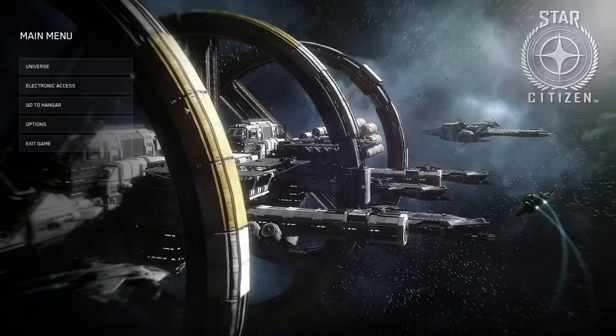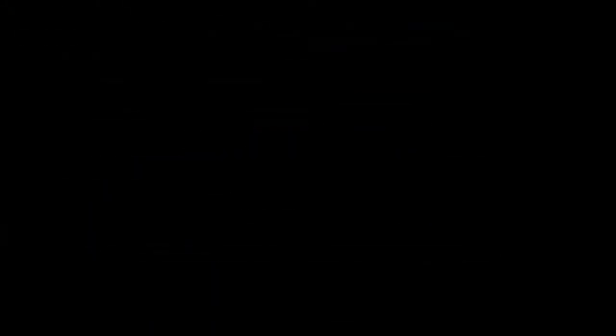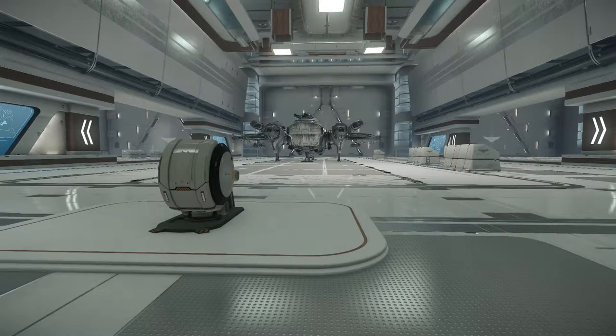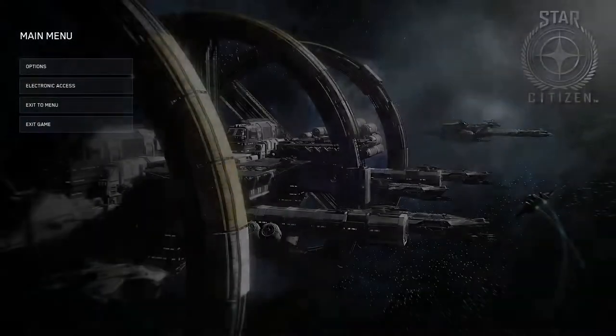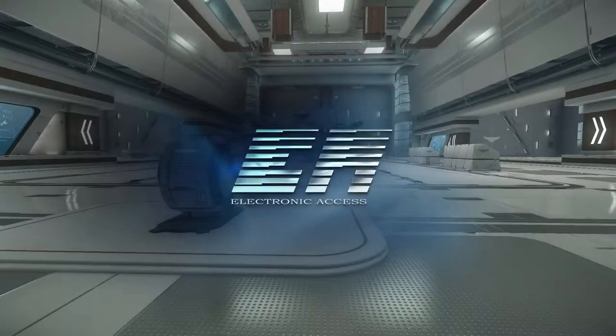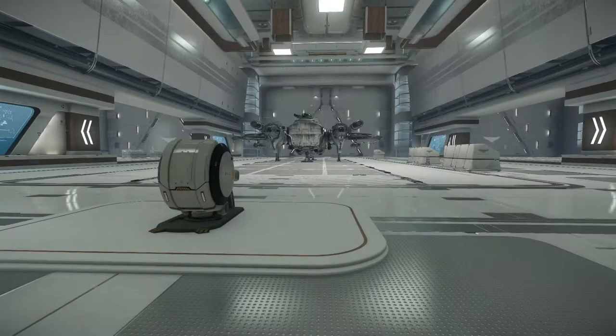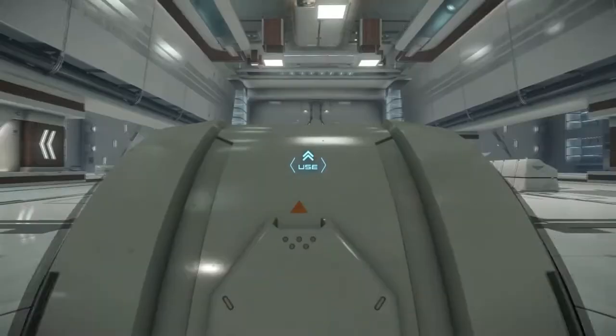To practice these controls, take your ship into a solo free flight. You access solo free flight by going into Arena Commander. If you have just loaded to the main menu, you can click on Electronic Access, then click on Arena Commander. If you are in the hangar, you have two ways of accessing it. The easiest is to press the Escape key, click on Electronic Access, then click on Arena Commander. The more immersive way is to look for a white pod in your hangar, pressing F when the Use Prompt appears, then clicking on Arena Commander.